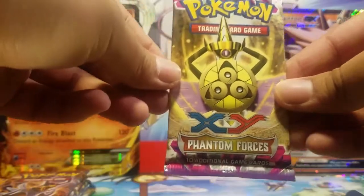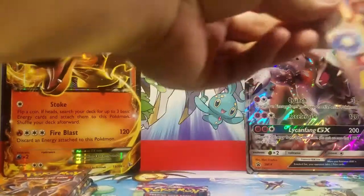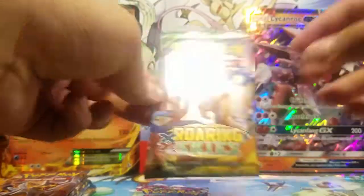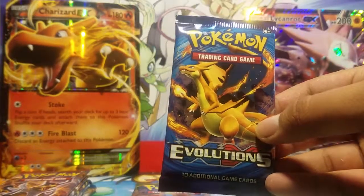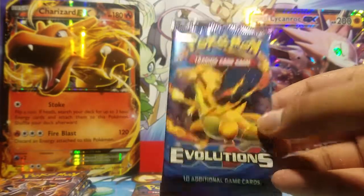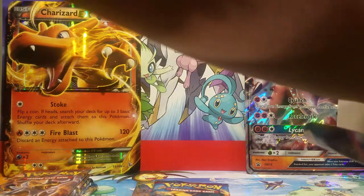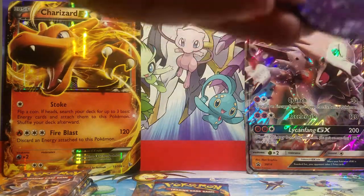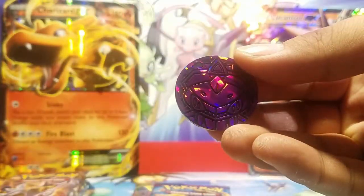Let us see what packs we get. We get Phantom Forces, another Phantom Forces, Roaring Skies — nice. They didn't include Evolutions in the past, but that's pretty nice. And then there is a coin. I can't really tell which coin this is, but you guys probably know — leave it in the comment section.